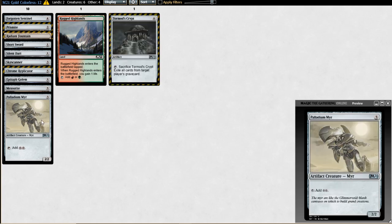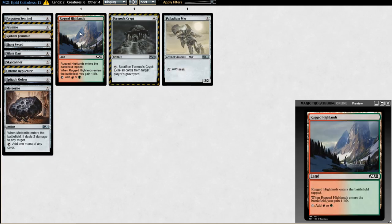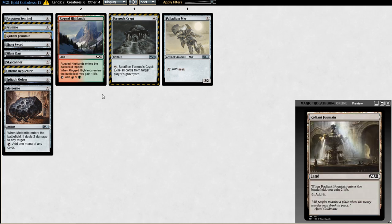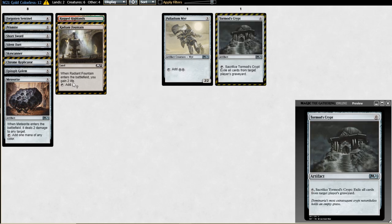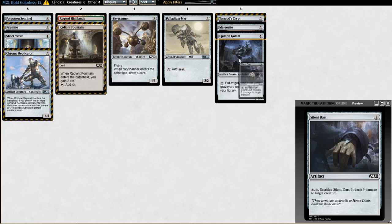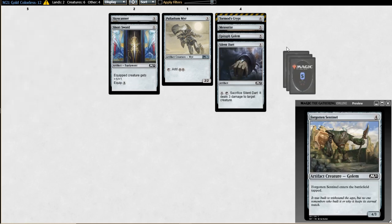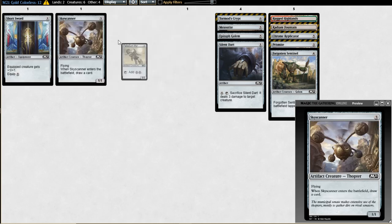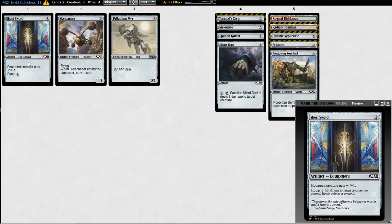Now moving to the colorless section: we have the ETB-tap gain lands represented by one land, then all the colorless commons and uncommons. A lot of them are kind of junk, but there are a few worth talking about: Short Sword, Sky Scanner, and Palladium Myr.